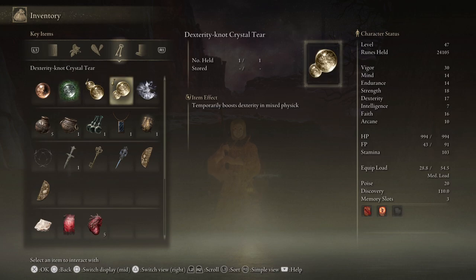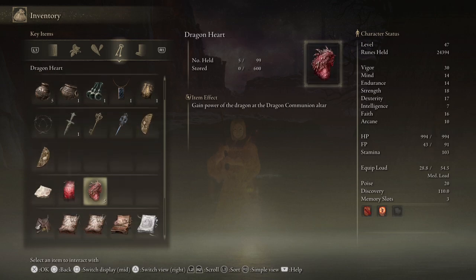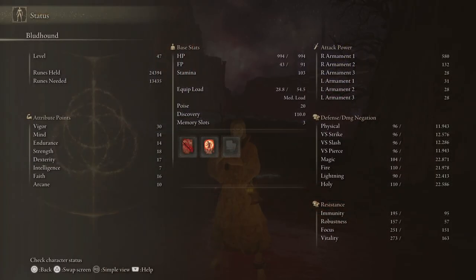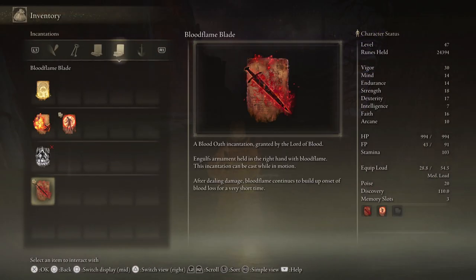I have the Green Spill Tear, Strength and Dexterity Tear, Spike Crack Tear, 5 Cracked Pots, 1 Ritual Pot, the Academy Key, both halves of the Dectus Medallion, and I have completed Varre's quest. I have the Sleep Pot Recipe and the Spirit Calling Bell. I'm at level 47 with 30 Vigor, which gives me almost 1000 HP.